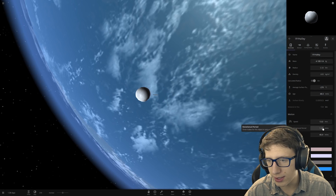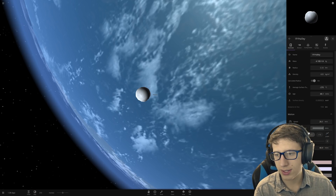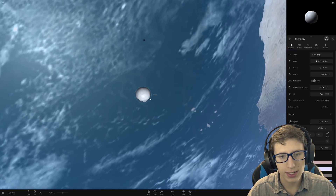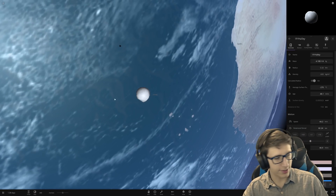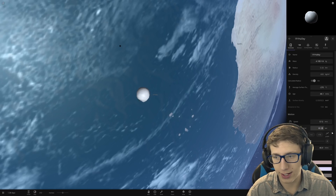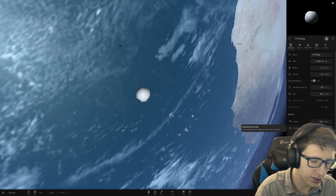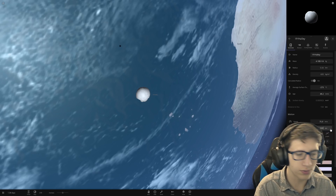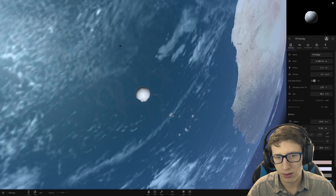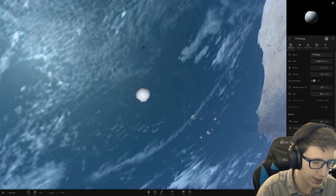Now the rotational period on this bad boy we're going to set real low. What this does — it is now spinning so quickly that the spin of it is going faster than light. Actually, we can probably do better. You can only go so small before the game will be like, no. Looks like that's within that range — 25.